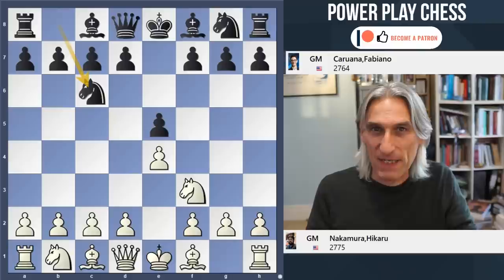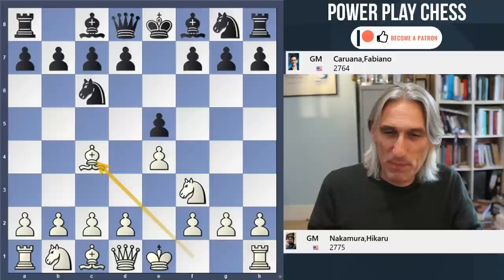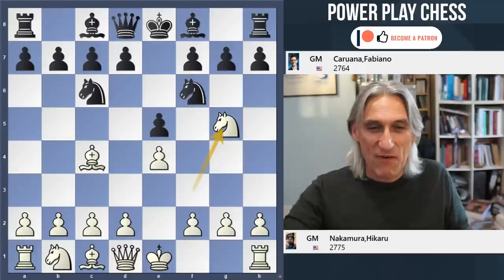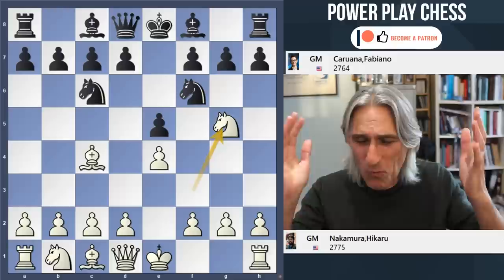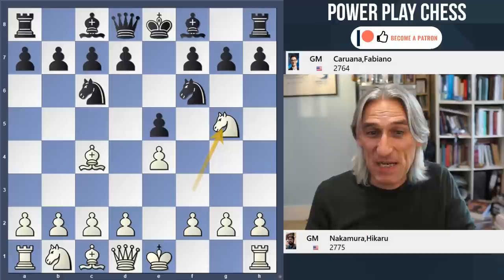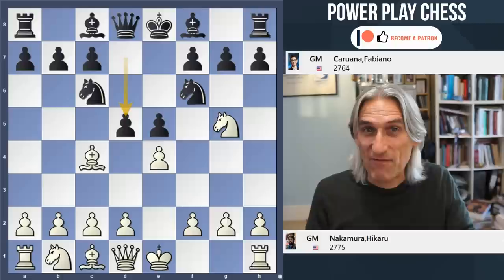E4 from Nakamura and Giuoco Piano - well this one wasn't so piano because after knight f6 Nakamura played knight g5, the so-called Fried Liver Attack. This has been seen for hundreds of years, analysed way back by the Italians in the 16th century, and it's such a direct attack you just think this can't be right.